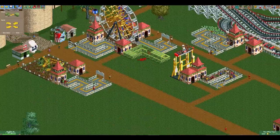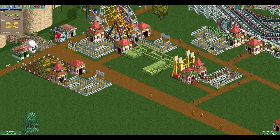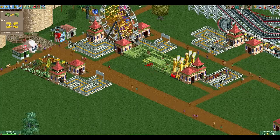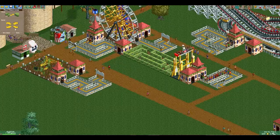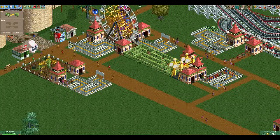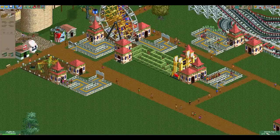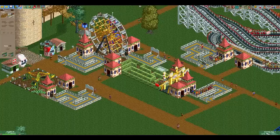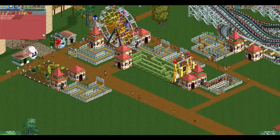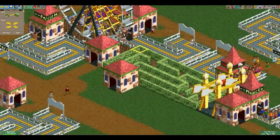Next, we work on this hedge maze. It's sped up because it took a little longer than I expected, but as you can see, done pretty quick — very small. There were some issues with the entrance and exit, but we get that sorted out. I placed the exit in a bad spot, so let me fix that quick, and then we move on.